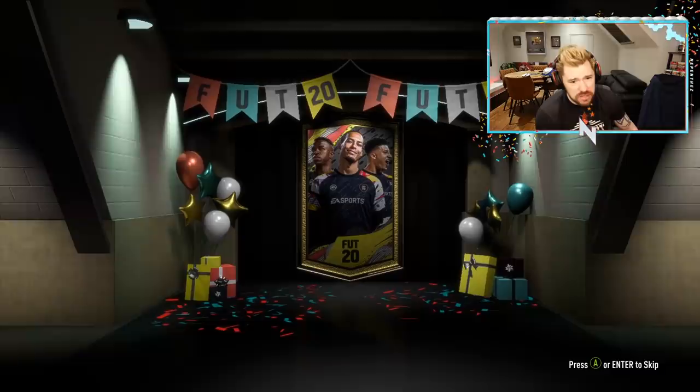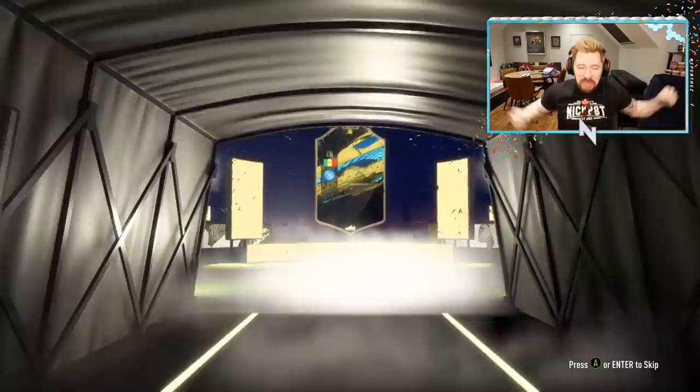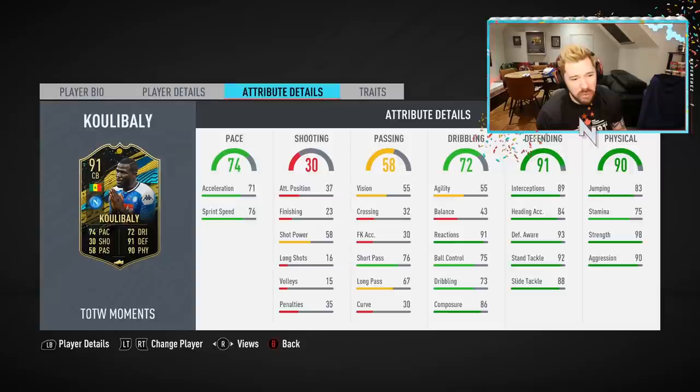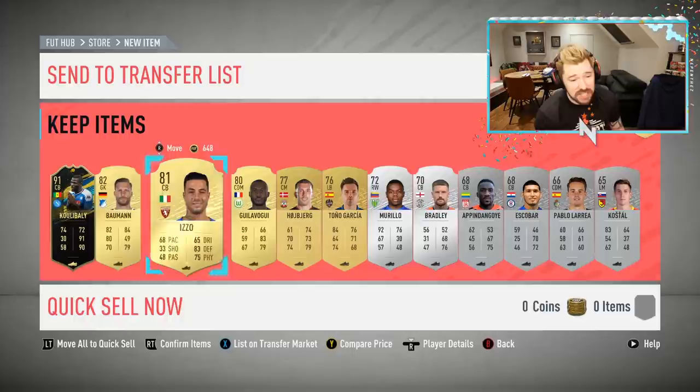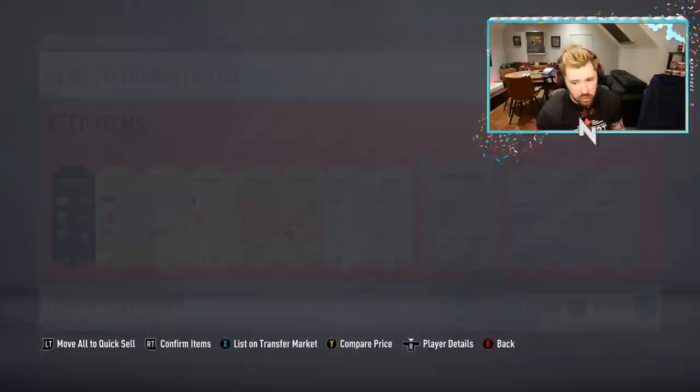Then a Prime Electrum Players Pack — 6 rares, 6 golds, 6 silvers — and we hit boards again. In-form walkout! It's Koulibaly! Let's go! I don't even know how much he's worth, but that is amazing. He's going to go into our squad as our center back. Look at those stats — 75 stamina, but outside of that it's top-tier. We also get Izzo, so we can actually link Izzo and Koulibaly together. What a card — the first big pull of the series.